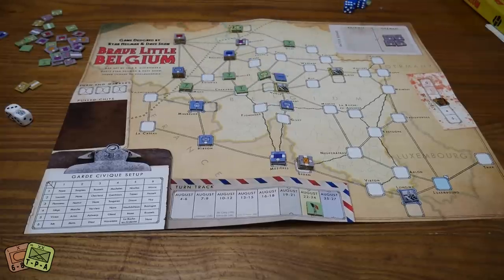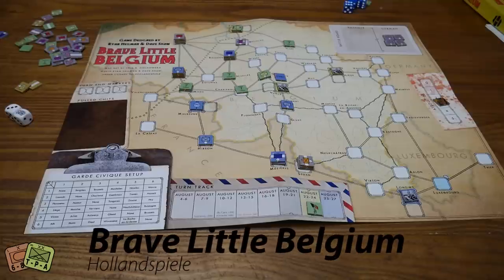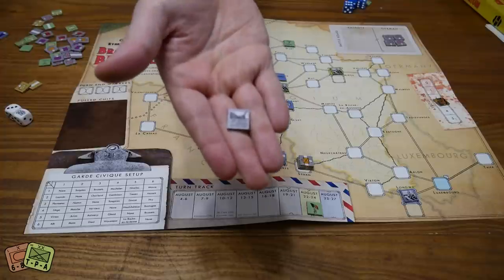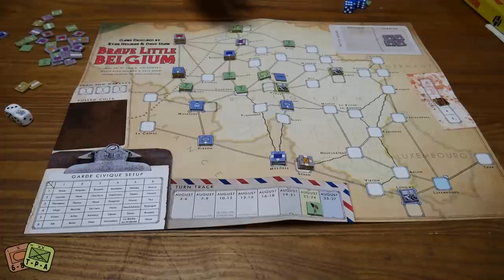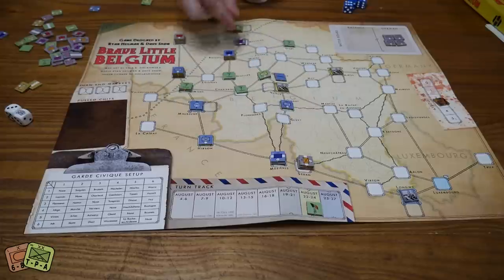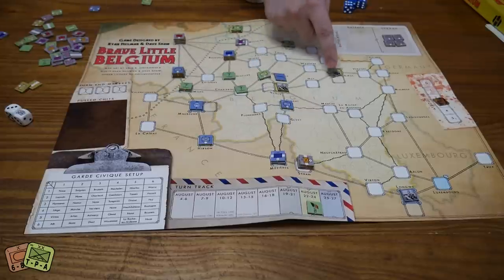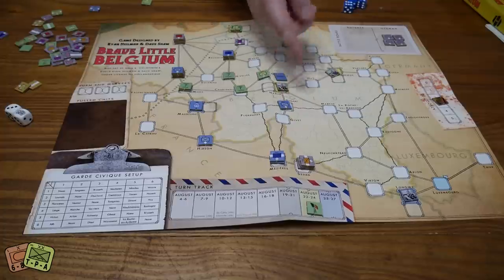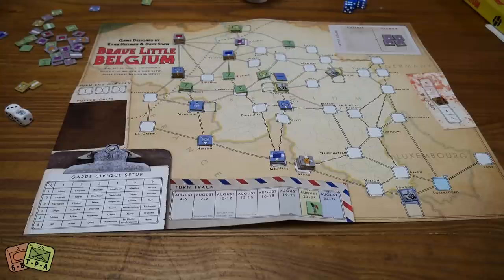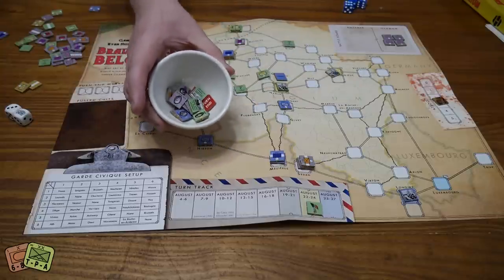One key event card is Big Bertha — the massive howitzer. When Germans play this attacking a fort, they automatically deal damage to the fort before eliminating everyone inside. It's very powerful and you'll have to use it to make good progress as the Germans. Movement is simple: infantry have two movement points, one point per space along roads or terrain, making progress slow through difficult areas.